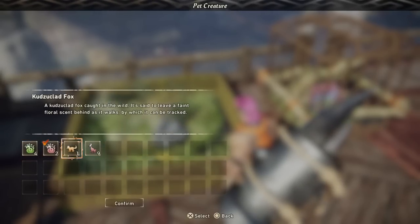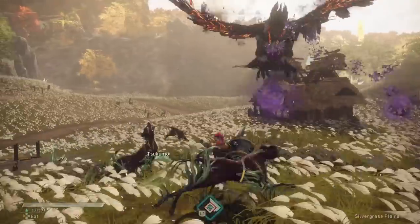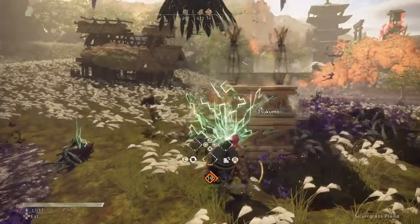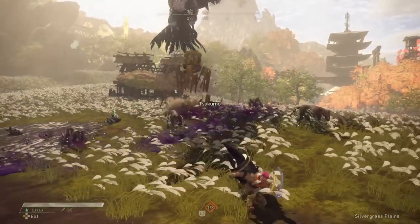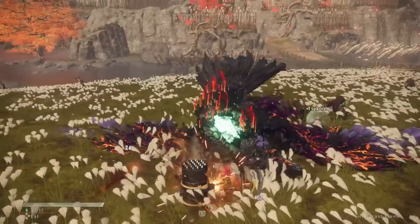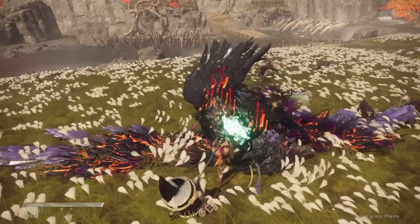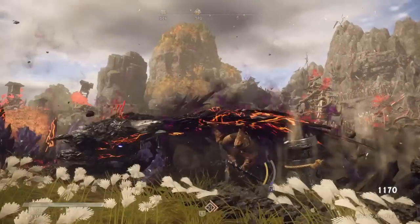Moving on to the next section, which I've labeled Processing — quite simply, all of our next ones relate to the food system. They in some way are used to make the raw ingredients that you find more potent, more powerful, and more efficient to use. This system is extremely deep, and we have a full guide about the food system coming up on the channel very soon, so I won't delve into it too deeply here, but I will explain the basics of what each of these Karakuri are and what they can do.